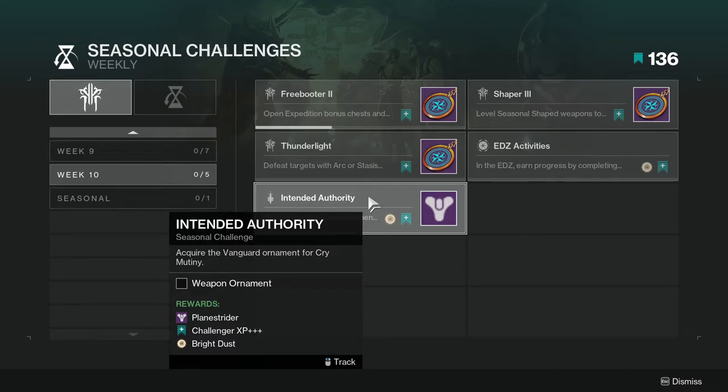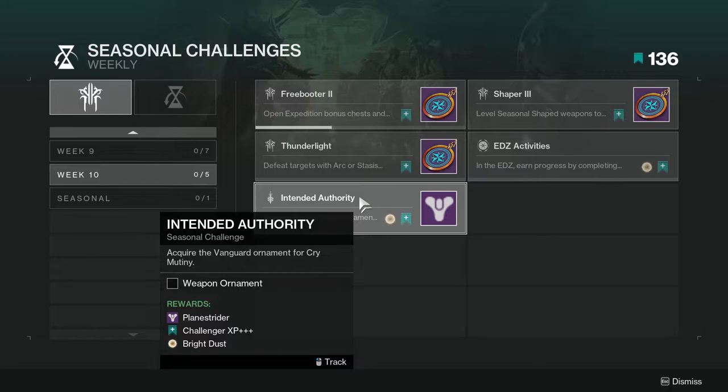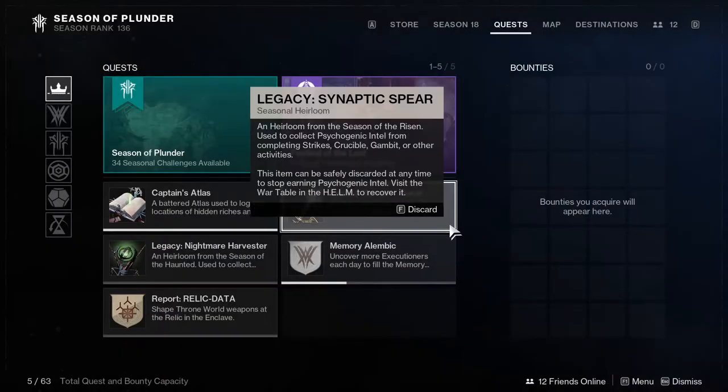For Intended Authority, you need to acquire the vanguard ornament for Cry Mutiny. The reward says Plane Strider — I don't know what Plane Strider is because that's not the ornament's name. Even once I get this we'll see, because getting the ornaments are a pain.